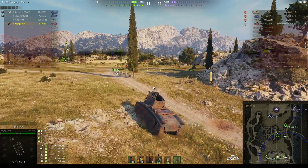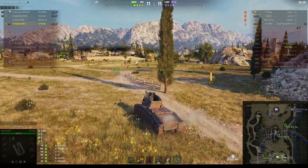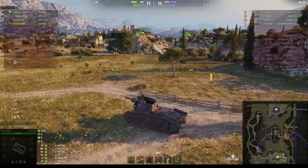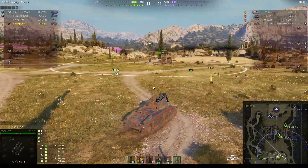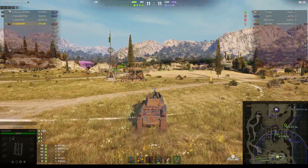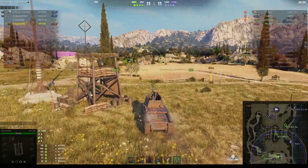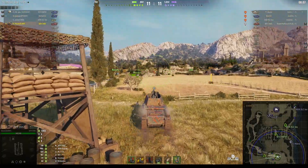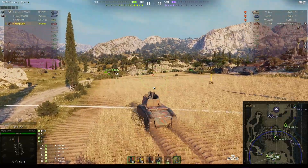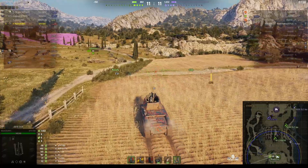We're even on numbers but there's a possibility the enemy might try to come down the river road, so I think it's a good idea to change position and get over the other side. In fact, our ELC didn't even notice that T1 heavy going down the road — that was my main fear. The AMX has gone to a position where he can shoot on the cap but can't see the river road. The Wolverine's coming back so he can act as our eyes while we get over the other side and shoot at the T1 heavy.